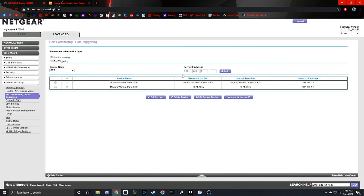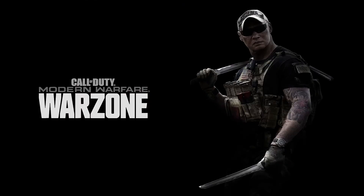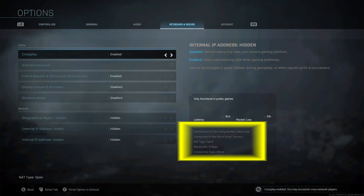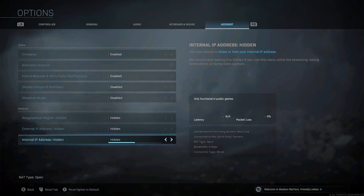After that, you should have an Open NAT type on whatever game you've just programmed — for mine it was Modern Warfare. We'll go to the Xbox, open up Modern Warfare, and let it load. From the main screen, hit Start, go to Options, and tab over to Account. Right there in the bottom right, you will see NAT Type, and it should say Open. If it says Open, you did everything correctly. If not, go back and make sure all your ports are correct and your IP address is still the right one.